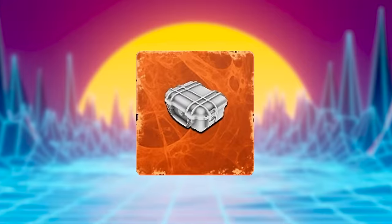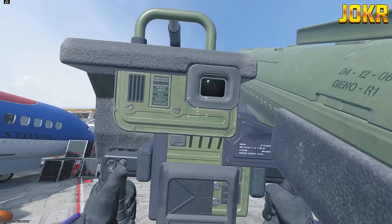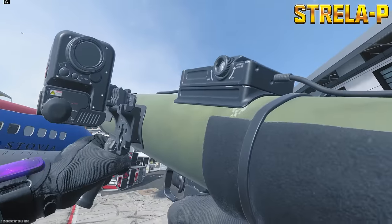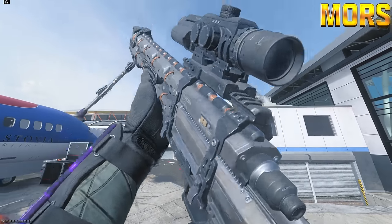On this episode of Pimp My Gun, we'll be trying out the Deadbolt Detonators and the Mag of Holding on every single rocket launcher in the game. We'll also be trying it on the Storm Ender and the Morse Sniper to see if it even works on them. Let's go test them out.